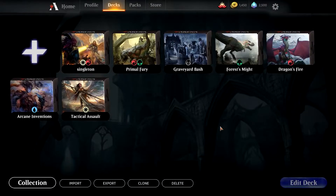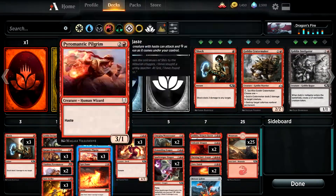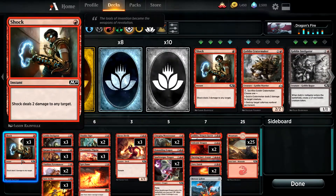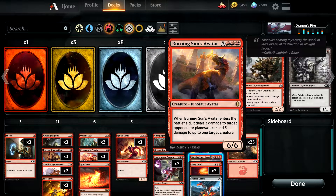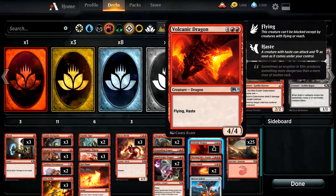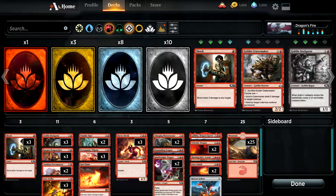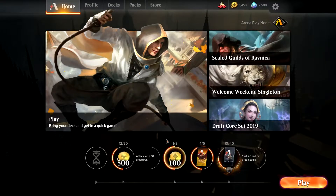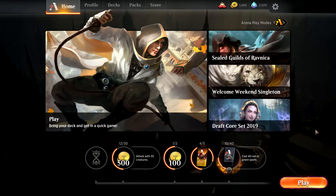Next deck we'll have a look at is Dragon's Fire, which is probably one of the best ones. This one's just got basic cards leading into some really good dragons — like this dragon, that dinosaur, that dragon. So you get given some decent decks to play with. You can also click on Play and play on the ladder, and if you play with these basic decks you'll play against other people with basic decks, so that's pretty good.